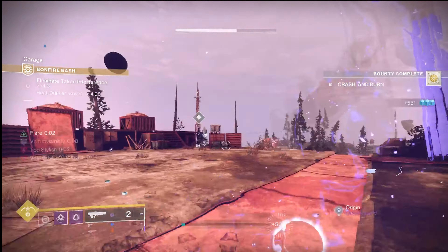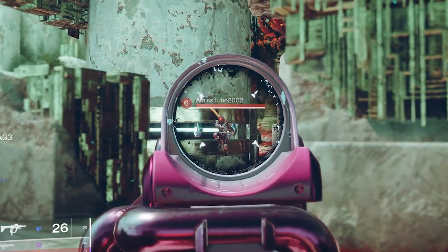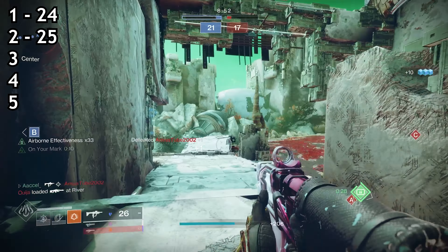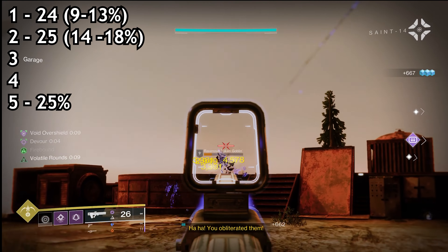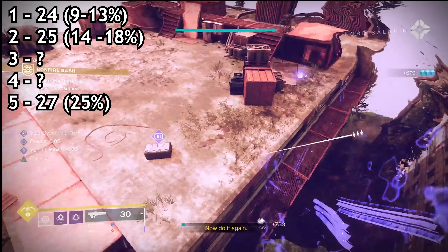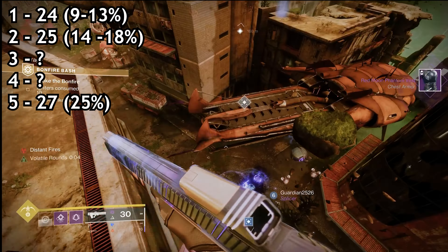It does have one less in the mag by default so the perk will proc a bullet or so earlier, and looking at numbers there are slight differences but it still shows what needs to be shown. After the nerf, the first increase is now at 24, with right at the kill hitting for 25. The first stack seems down from about 16% to somewhere between 9 and 13%, and the second stack between about 14 and 18%. At 5 stacks, which we know is 25%, Immortal will hit for the previous two stacks' 27. I'm not sure what stacks 3 and 4 would be on paper.